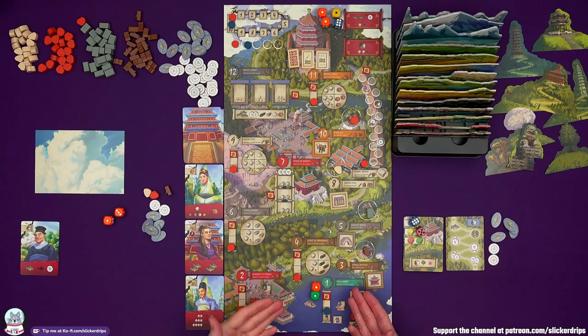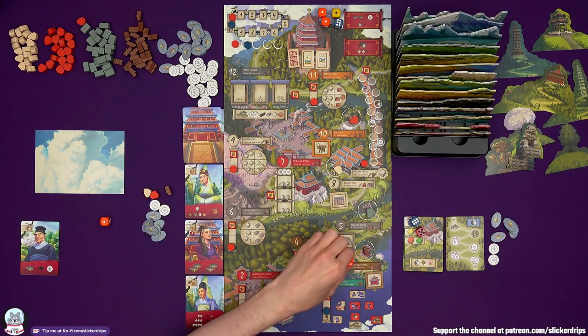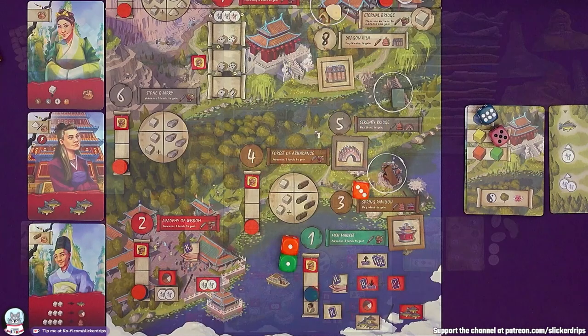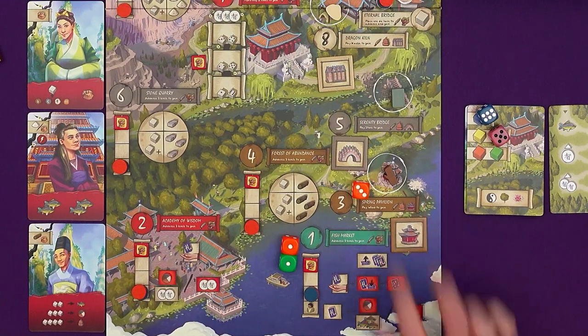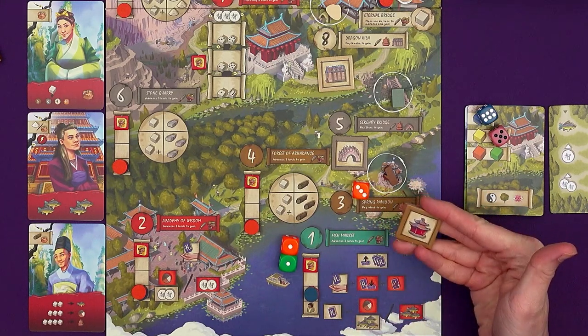I know he's not going to go to my spring pavilion or anything, so I think we'll be out of each other's way for the rest of this round. I'm going to come to the spring pavilion. The spring pavilion is a monument location — you need to pay wood to gain the monument.